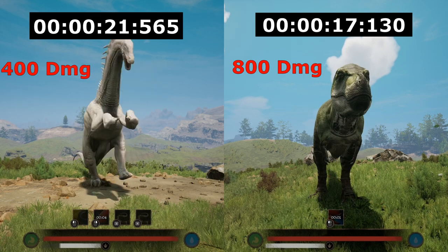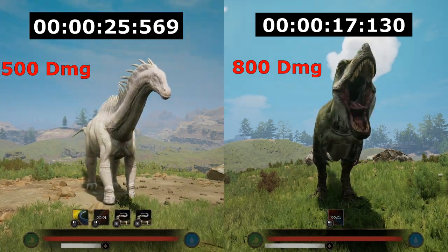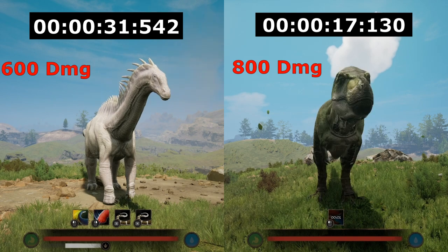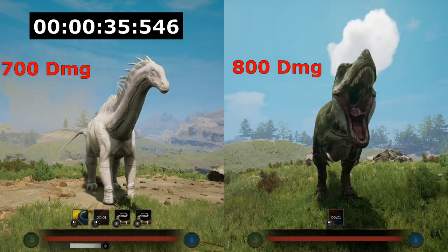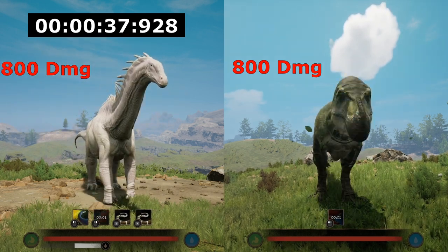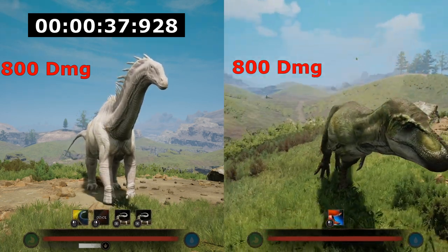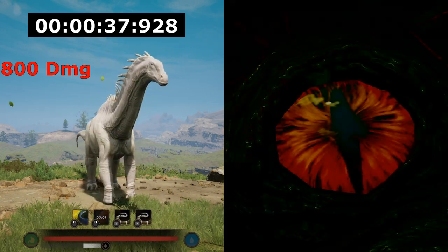Both the T-Rex and the Amargosaurus are slow-moving creatures and therefore better suited for head-to-head clashes. However, between the Amargosaurus and Rexy, Rexy has the advantage due to his higher damage output. You can expect the same result against Gigas, who are only 10 damage less than T-Rex. According to that logic, you might think you'd stand a good chance against Spinos — but let me explain area damage.